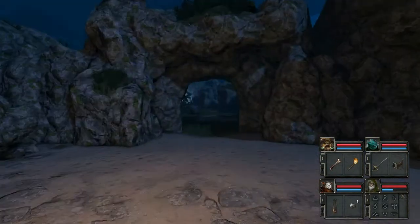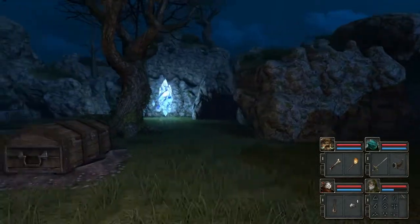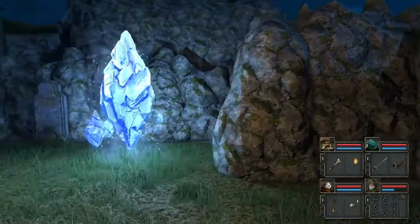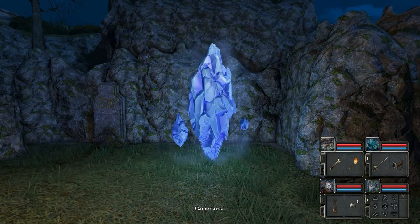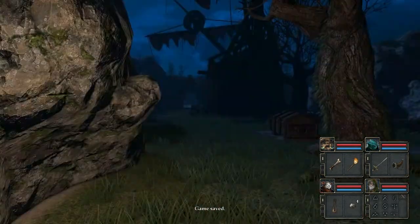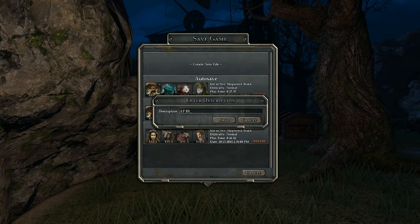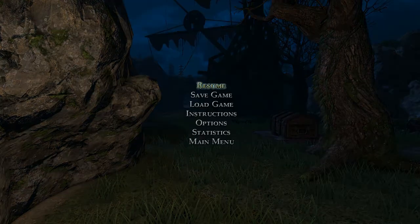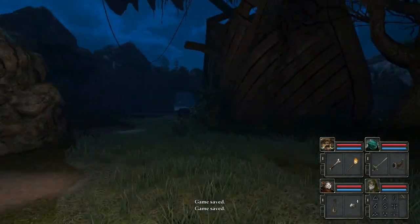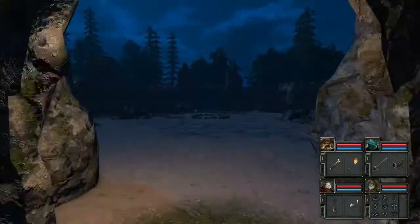Let's actually turn tail just for a second, head over to that healing crystal, and save — just in case, because I get the feeling we're going to be fighting the guardians, and guardians could actually end up being a problem. So let's heal everybody back up to full, turn around, and save the game. I prefer to have one save per let's play episode, just in case I make a mistake and have to go all the way back.